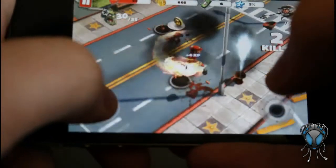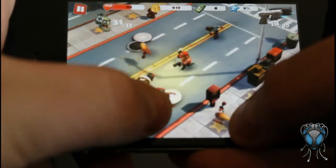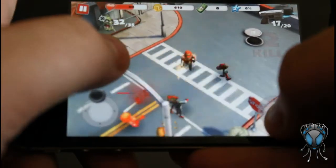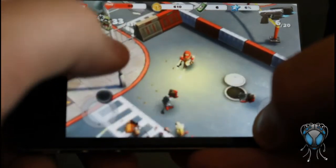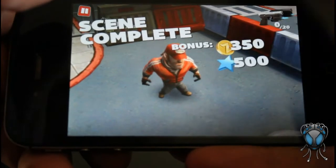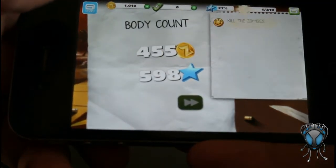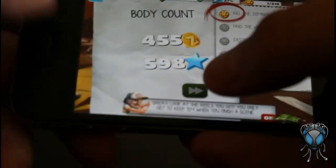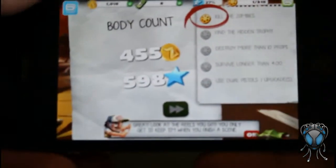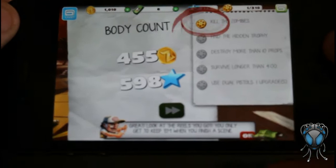I don't know what's going on here — okay, apparently that's some kind of power up. Of course there are no zombies around to actually use it. We're coming to the end of the level here, and there we go — you can see 'Scene Complete.' You can get coins and then 500 stars. It's a pretty simple game but that doesn't take away from how fun it is. It is free in the App Store right now — I just got it last night.